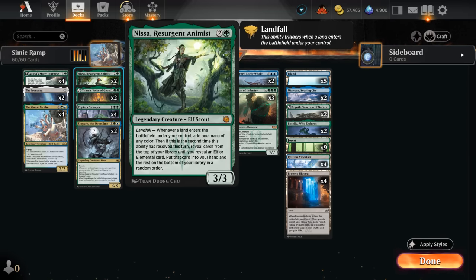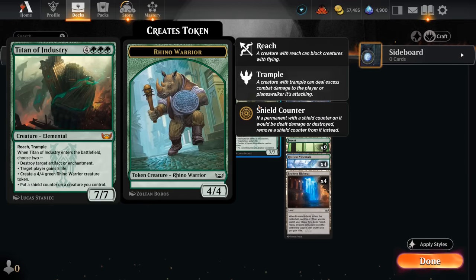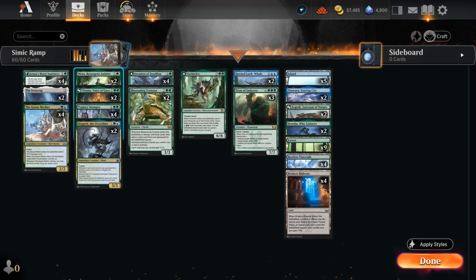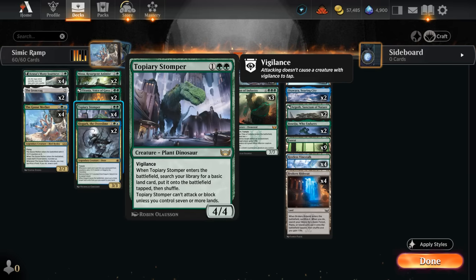Two copies of Nyssa also has great synergy with our fetchland, since that will enable Landfall twice — not only generating extra mana, but also letting us search for an Elemental or an Elf. We've got two copies of Nyssa, two copies of Titania which is an Elemental, and three copies of Titan of Industry that Nyssa can also find. We also have four copies of Topiary Stomper for more ramp — finding a land when it enters, and as soon as we have seven or more lands in play we can start attacking and blocking with it as well. A 4/4 with Vigilance also lines up quite well in this format.